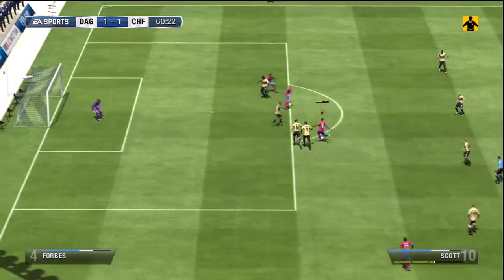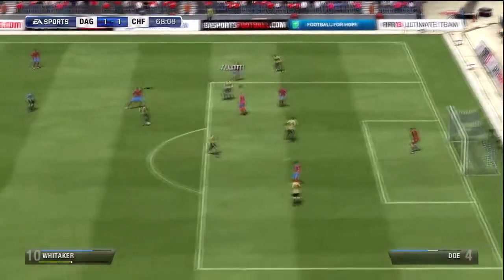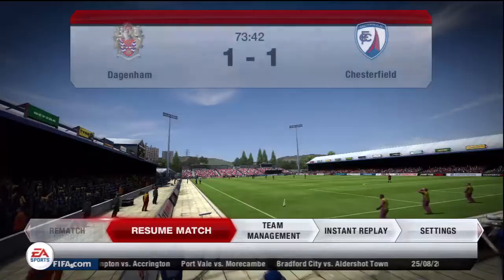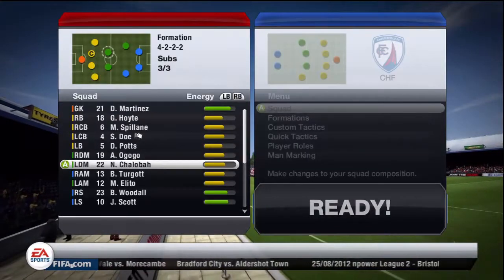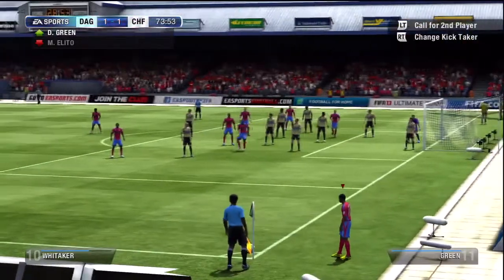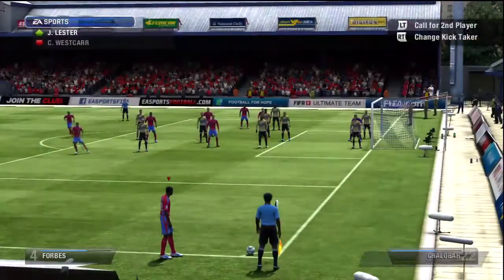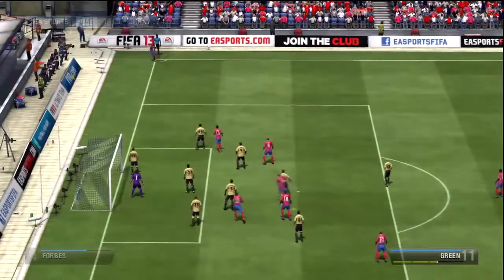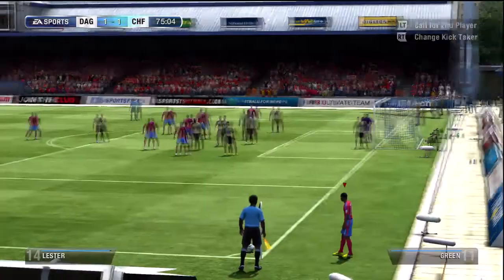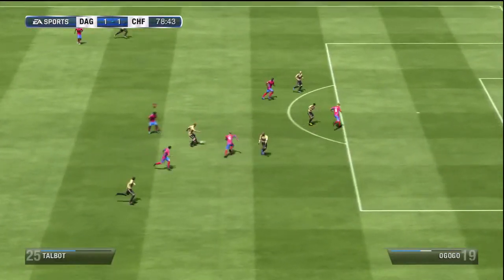Josh Scott wins a free kick, gets his shot away, forces a corner. Martinez makes a good save and catches the second one. At the 73rd minute it's 1-1 and changes are needed. Dominic Green swings in a corner and gets another, Blaine gets a header that's tipped over the bar. Dominic Green takes a third corner and hits the post. Out of three corners we should have got at least one goal.